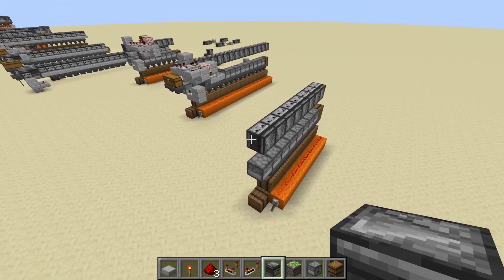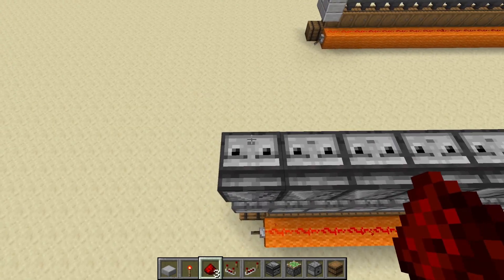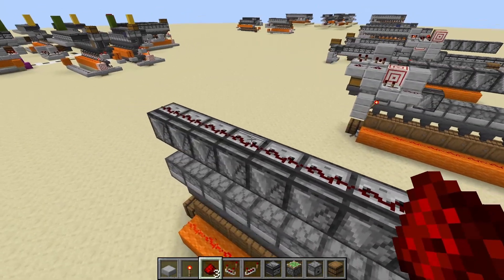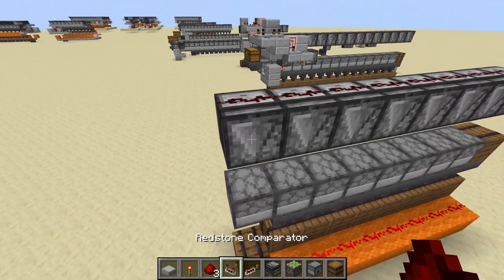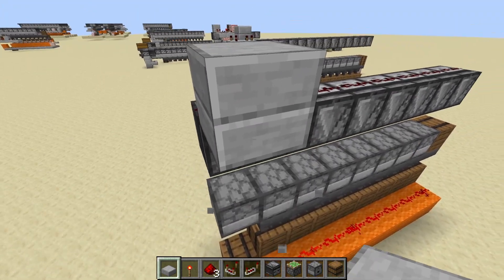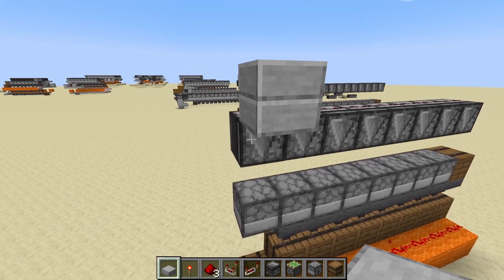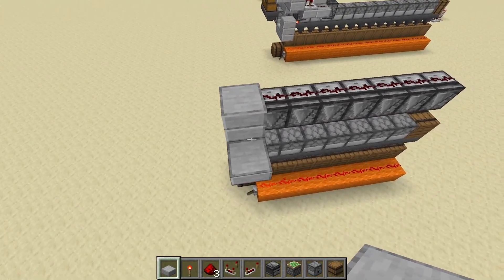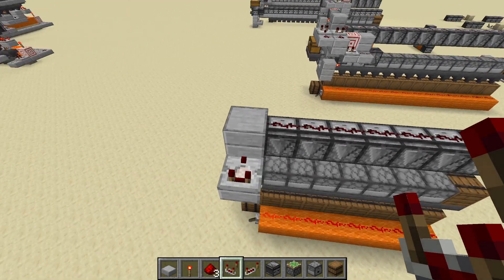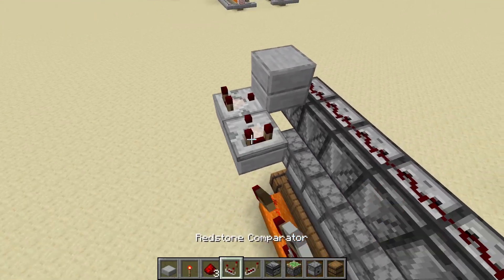I'll place some observers — one, two, three, four, five, six, seven, eight. Now we need a way of powering these droppers, so we do a redstone line — one, two, three, four, five, six, seven, eight. Now this is where it gets interesting. For this build we're going to be a bit exact, and I'll explain some of the variations later. We're just going to take a signal into that line, so with that comparator there.